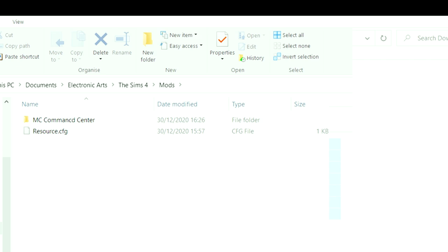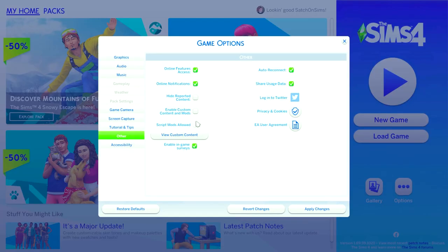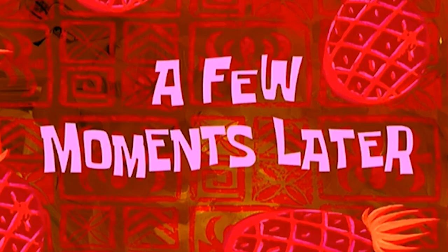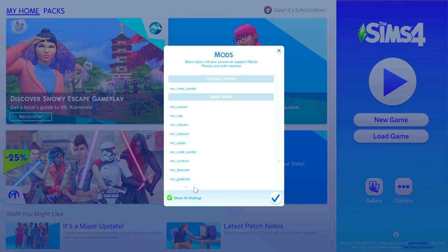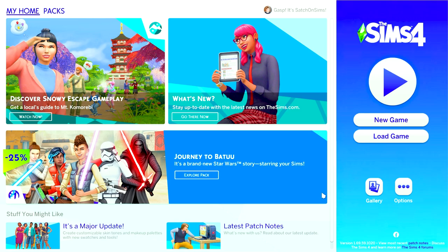Once you've done that, open up The Sims game. Go to Options, Game Options, Other, and right down at the bottom you'll see 'Script Mods Allowed' and 'Enable Custom Content and Mods.' Tick both of these boxes — it will warn you that you need to restart your game, which is fine. Click Apply Changes, exit out, and exit your game. When you open the game back up it comes up with a notification showing all of the custom content and mods you have installed. This shows up every time you restart; if you don't want that, untick the box that says 'Show at Startup.' Otherwise just click OK and go play your game. It's that easy.